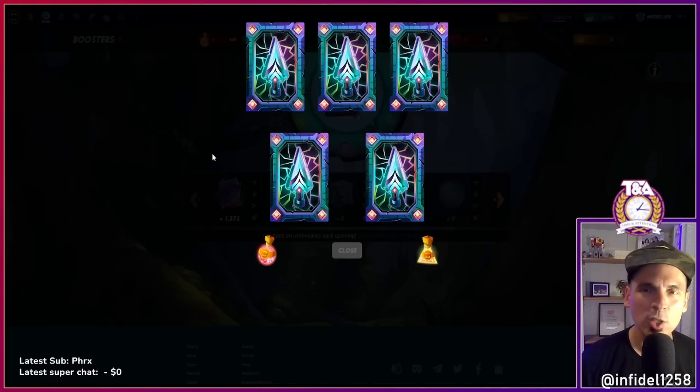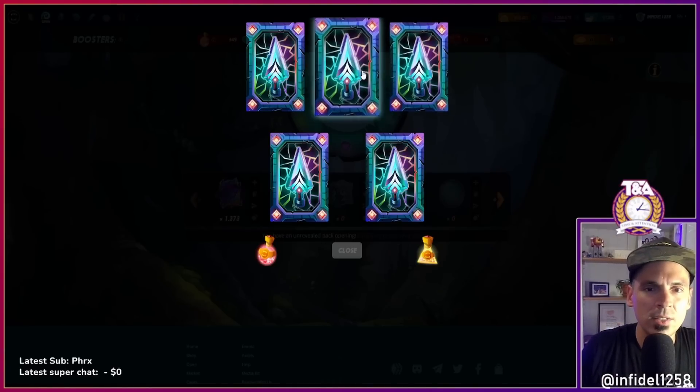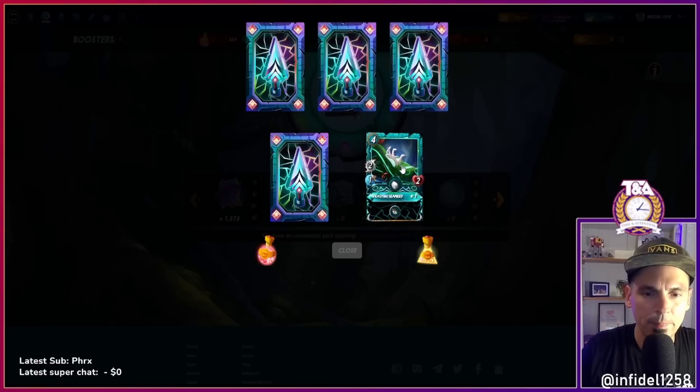That first pack was probably worth about eight to ten bucks. We had the Failed Summoner — three cards worth two bucks — so probably eight bucks total, and it cost me about twenty. This could be interesting — Seaweed's a great card. I have a max copy but not on my main account — only two mana.